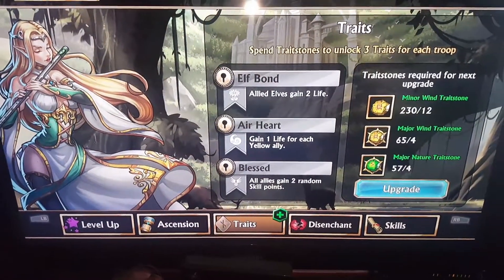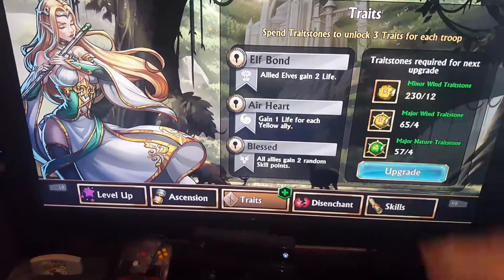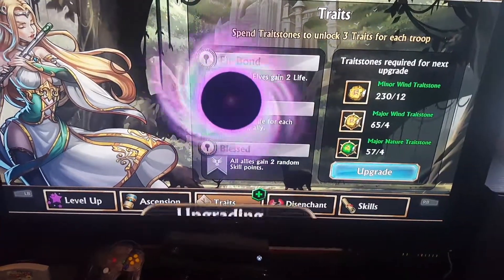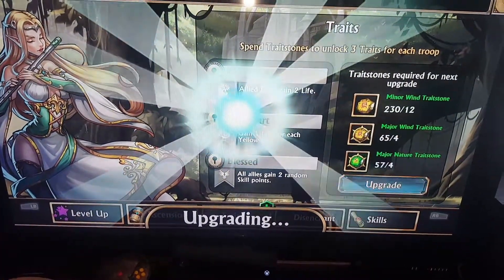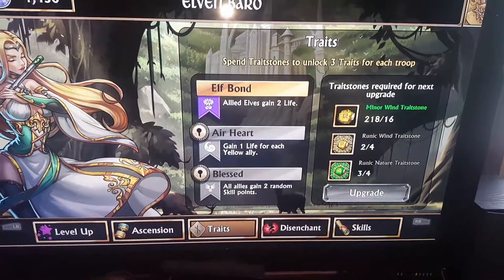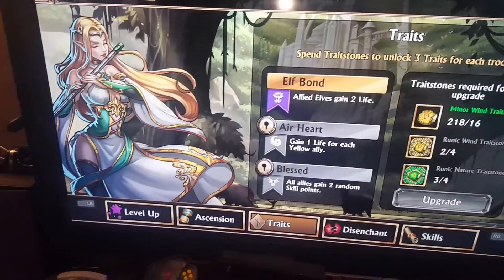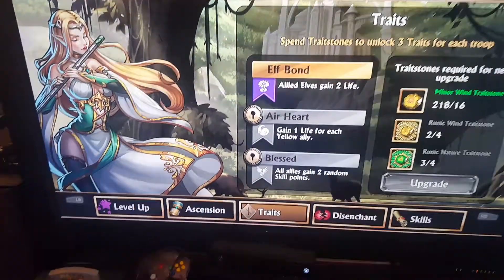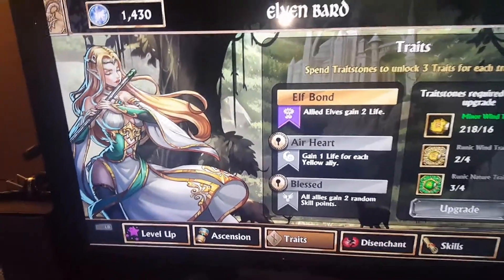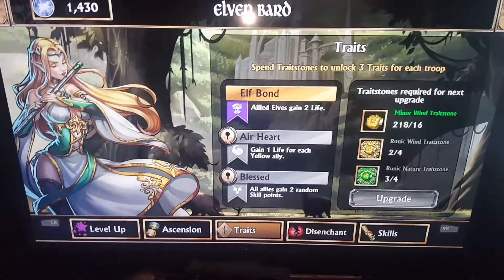The other thing you do in this menu is your traits, which is the green plus. You do a trait — you trade your trait stones and get something like 'allied elves gain two life,' for instance. My experience with the trait stones, though, is that you're only really going to want to spend them on the characters that you're using at the time. When I first started playing, I was just doing everyone who had a green plus sign, and then I ran out of trait stones and couldn't get these trait bonuses from the troops that I actually wanted.